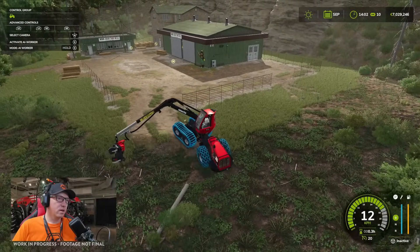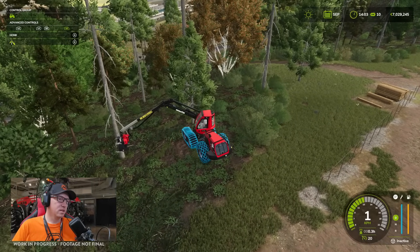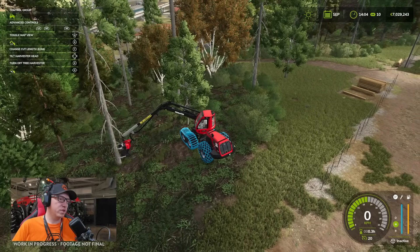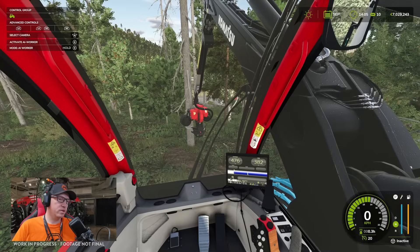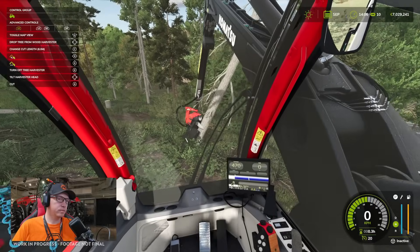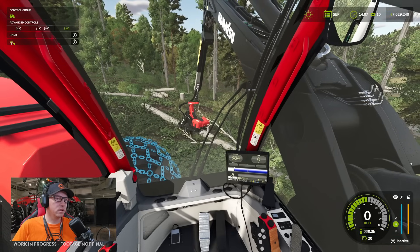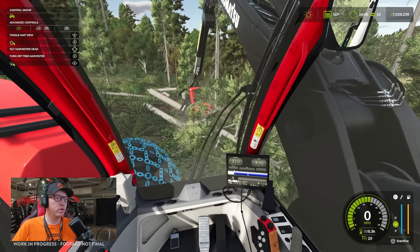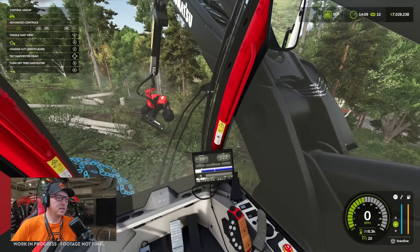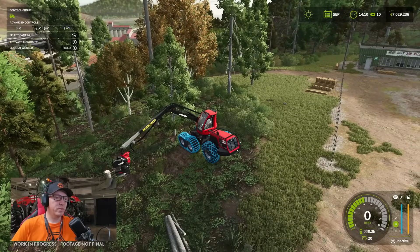Going to cut down one more just to validate. Bringing things back into position, swinging round, trying it from in-cab to really test ourselves. There we go — it's got it. Swinging into position, cutting down to our five metre length. Physics for trees seem reasonably good, I'm not too disappointed with that. The Komatsu also has a view for the head. We'll jump out of that one.